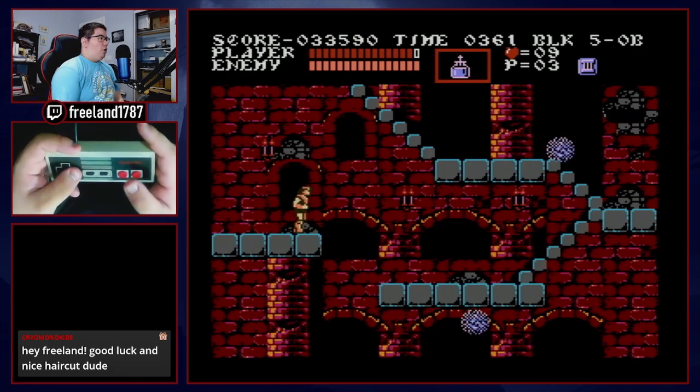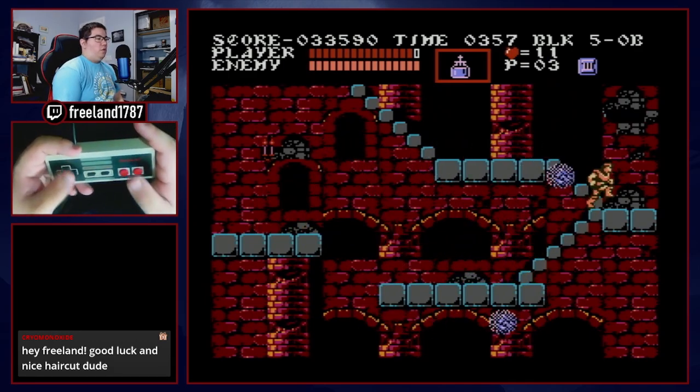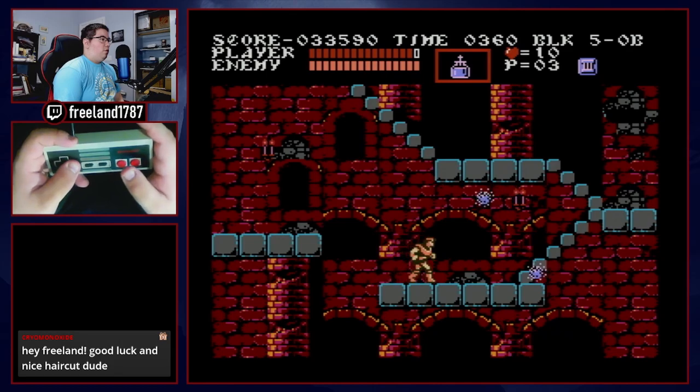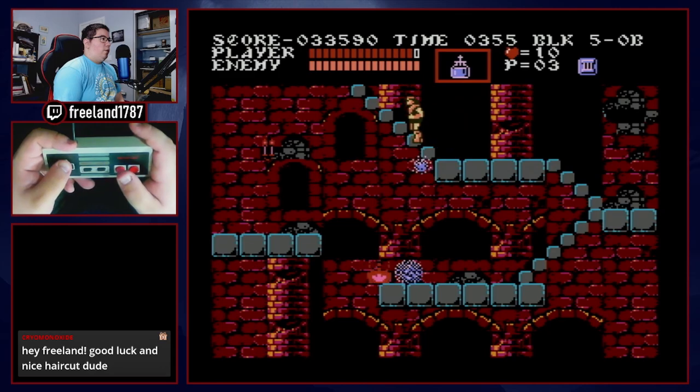Now in 5B: if you don't have your holy water, it comes from the second candle I hit here — that's your holy water candle if you've lost it. Hit the two candles, jump, jump throw, and climb the stairs.